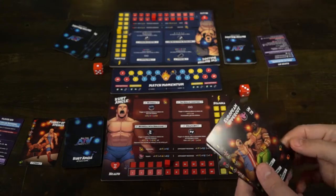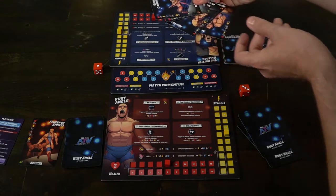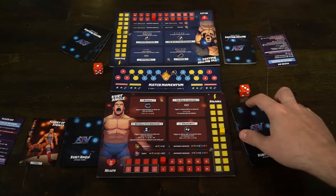All Time Wrestling is a hand management and card management game that also involves managing the tokens on your board — how much stamina you have and of course the amount of HP you're working with. There are certain abilities that can keep you from dropping too low in HP but there's always a cost. If you want to do this, you'll have to utilize that. You're constantly trading back and forth, which fits perfectly with the wrestling theme.